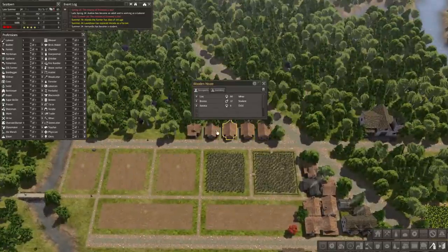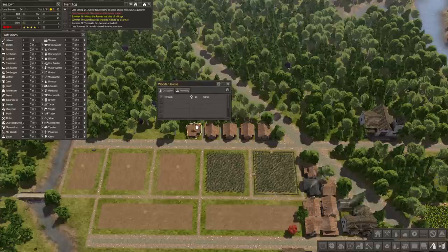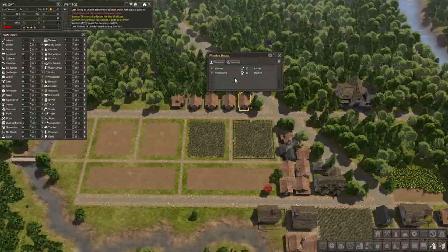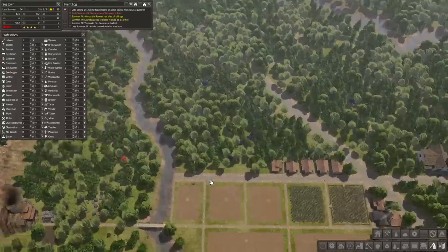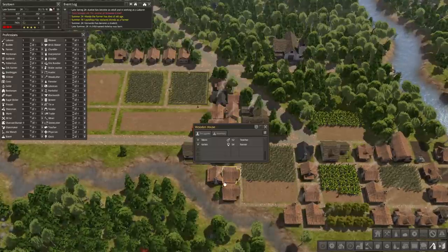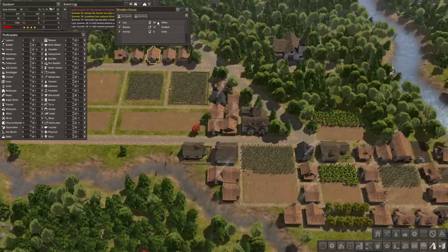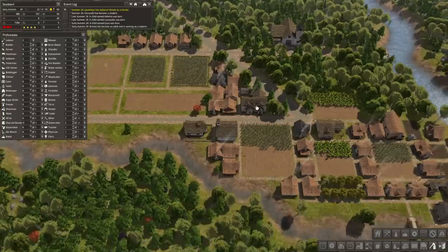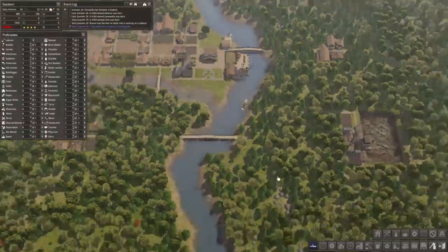These houses are starting to fill up - we're having kids being born. They have a couple right here, probably going to give birth soon. The maximum age for women is 30 or 40 in this game but I don't know the minimum - probably like 18 or something. We just got two more kids born, and there's the third one. Up to 15 kids, 31 adults, so that's pretty good. We have half the amount of kids as adults - that's a good ratio, a lot better than we were doing.